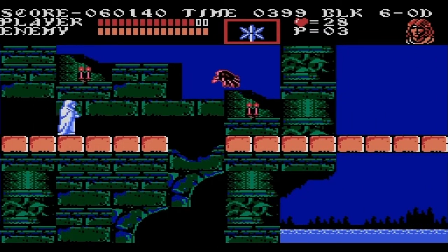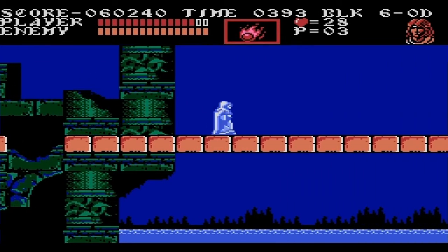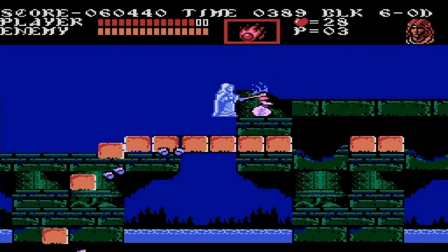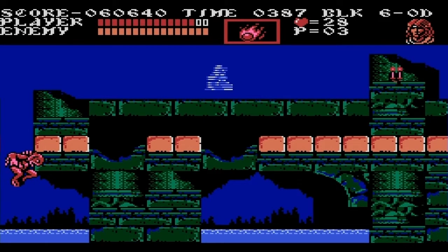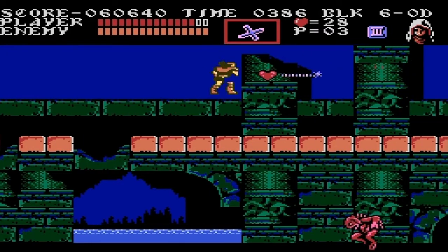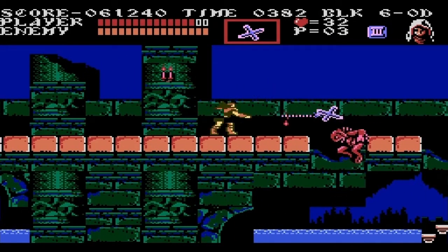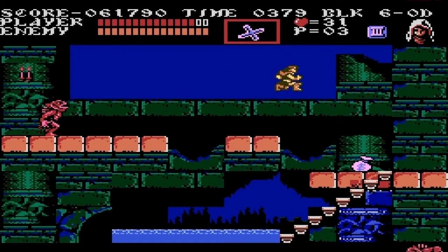This control scheme never returns in any other game ever again — it's just Castlevania 3. You just have to hold up or down, and I find that kind of confusing, but I'm also thankful they got rid of that design choice. My god, imagine Castlevania 4 or Bloodlines where you have to hold strictly up or down just to get on a flight of stairs — that would be a pain in the ass.